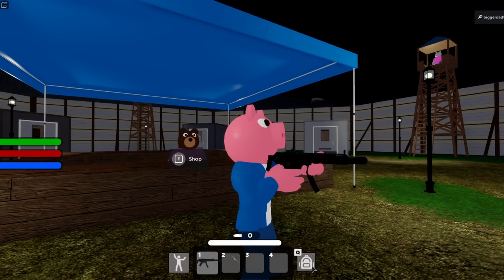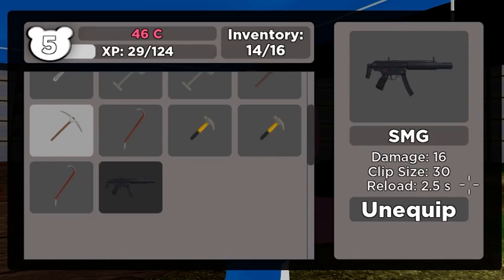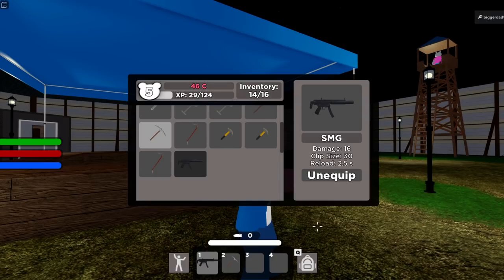The SMG's power — I really like to see what this does. Damage is 16. Clip size, 30. So you can collect 30 bullets for this. And the reload is 2.5 seconds. So, not really an automatic weapon if you think about it.